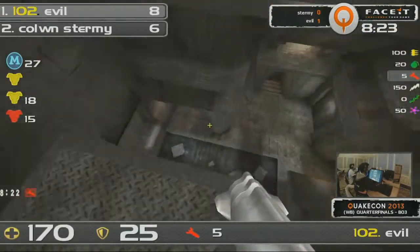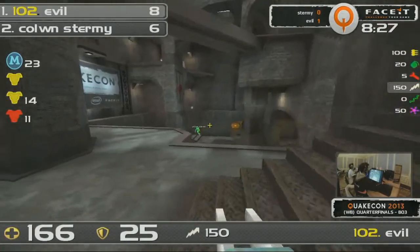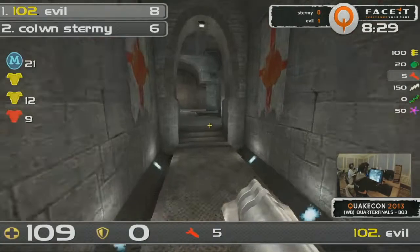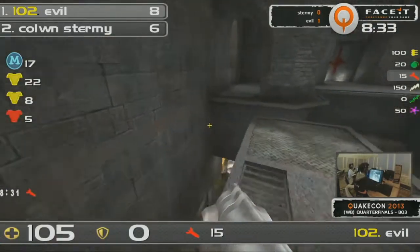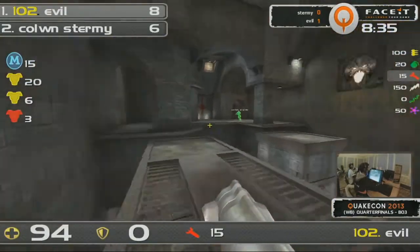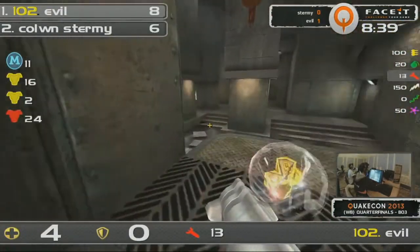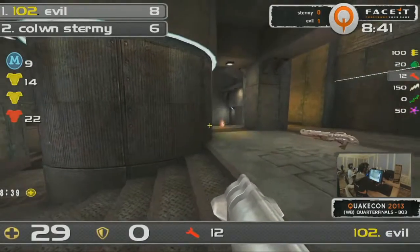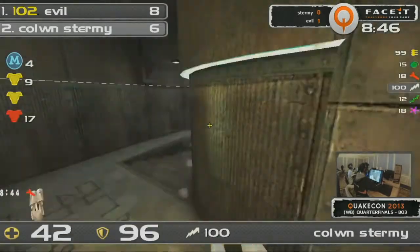Eight and six. One minute. Forty seconds left. Sturmey, if he wants to win Furious Heights — these rails again coming out from Sturmey. Evil's running away, starting to stack. And Sturmey might be able to find him up at the top. There it is — the rail comes out. He hits it. Four health left for Sturmey. This should be another frag for Evil. He's got Evil trapped. Let's go to Sturmey's perspective as he tries to just suffocate Evil here.